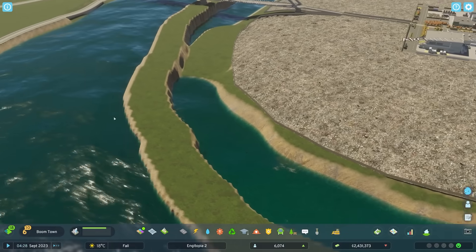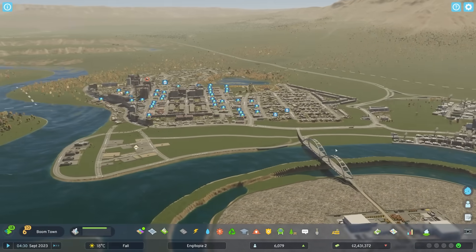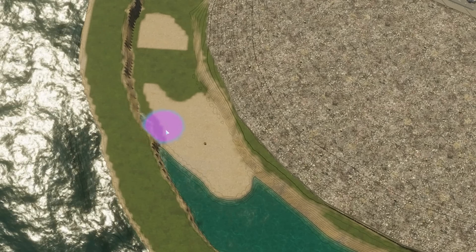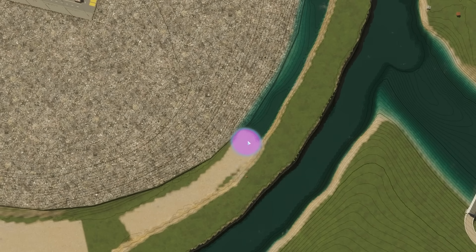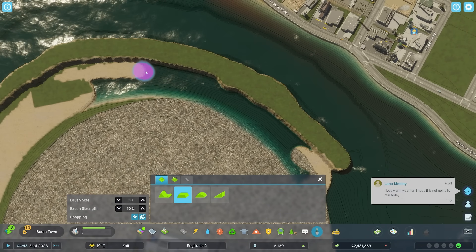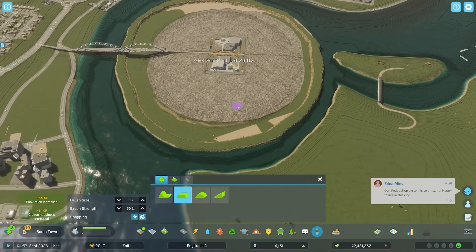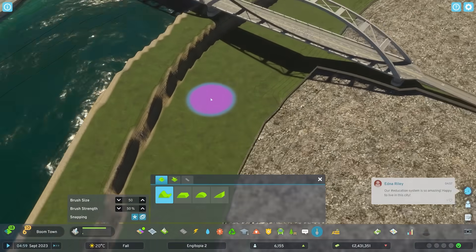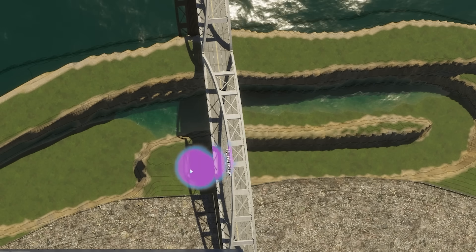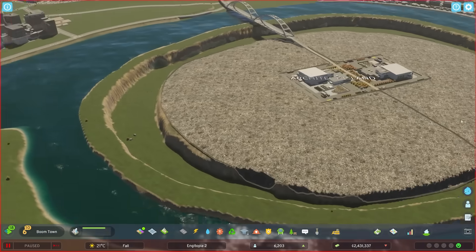It's autumn, which means this construction project is getting behind. Let's use the level terrain tool to get rid of the water - you literally just turn it into ground. The water's gone! But you might say as soon as you dig down it'll come back - well actually no. If we level it and then punch a hole with the shift terrain tool, it stays dry. So we snap that level, dig our moat back in, and we now have a completely dry moat around Architect Island.